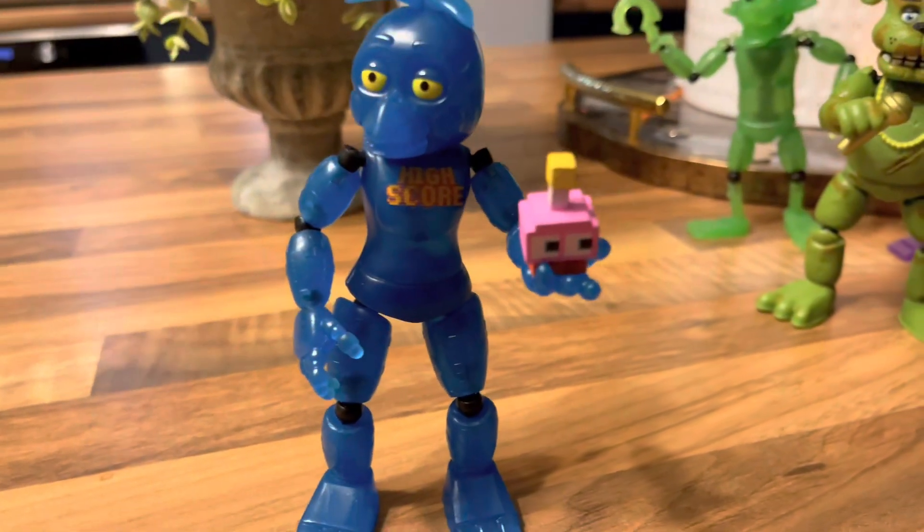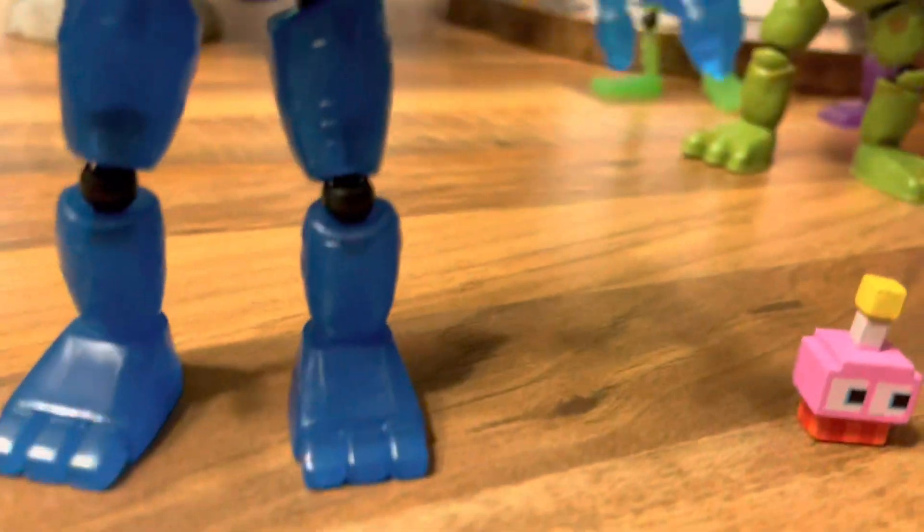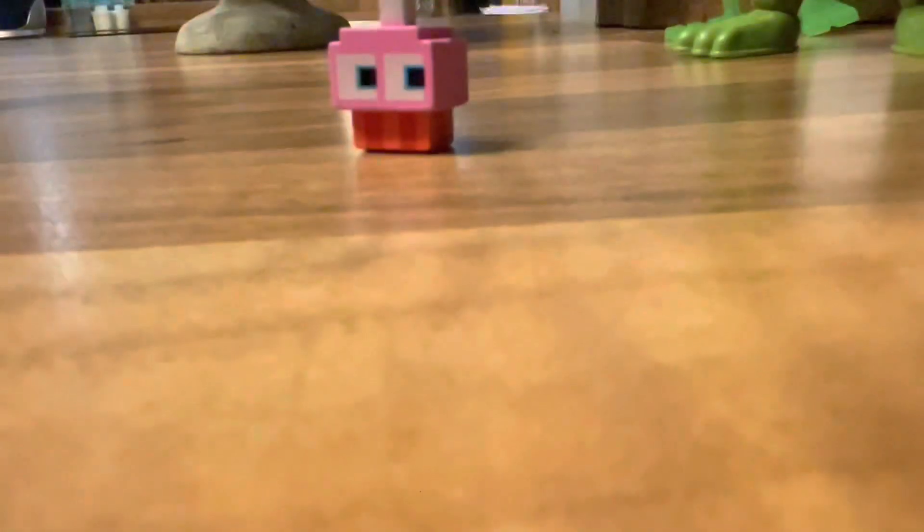So first we have High Scar Chica. I gotta say they did put some detail into them — the hands are pretty accurate. The sculpt and the molding is okay, but the feet up to the top of the legs are supposed to be like a fade from light blue to black. The eyes are supposed to have a yellow ring in the black eyeball, and there's a cupcake.